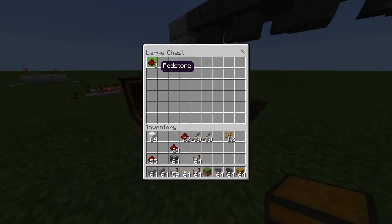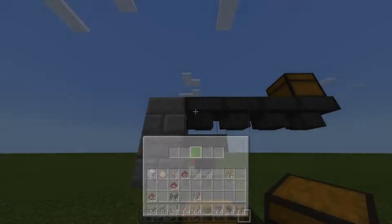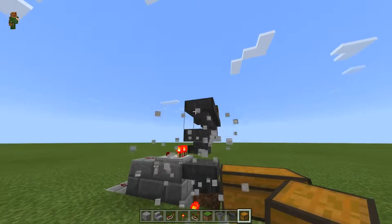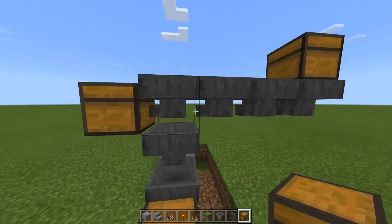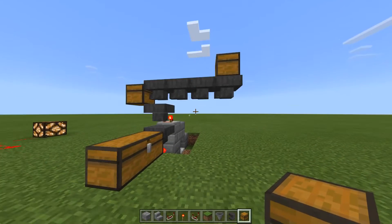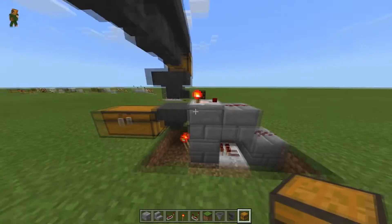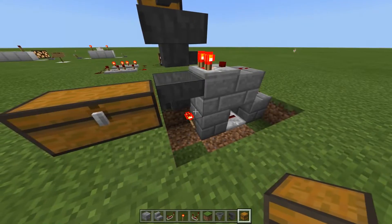What happened to all those other items? Right now they're sitting right here, and that's because we haven't put an output chest or a garbage collection chest on here. We'll cover that when we go over how to build it. So moving into the operation of it, here are the basics of how it works.